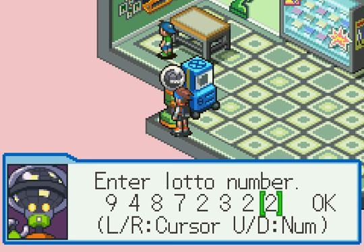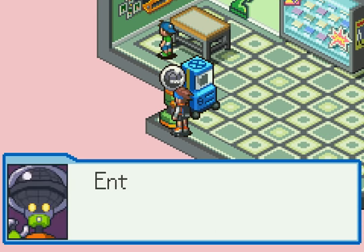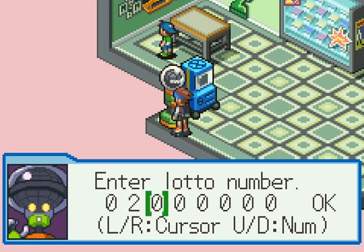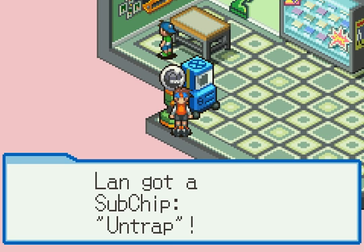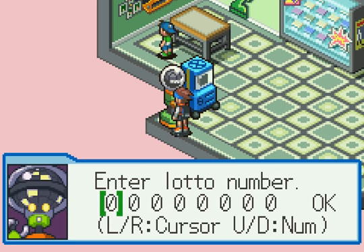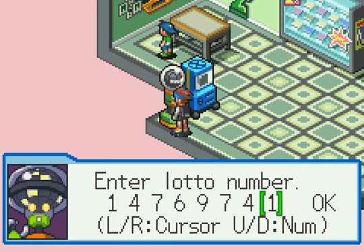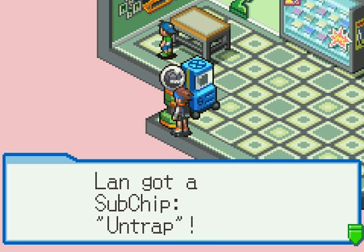There's probably not that much purple mystery data left — not that I would know, we haven't even gone through all the areas yet. 02368995 — that's an Un-Trap. I've never really had to use one yet. 1-4-7-6-9-7-4-5 — another Un-Trap.